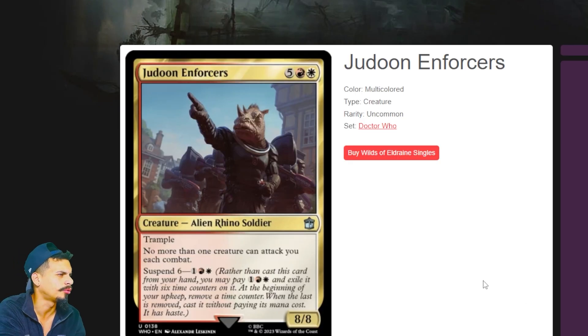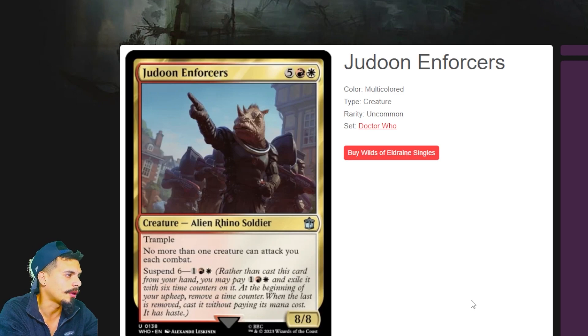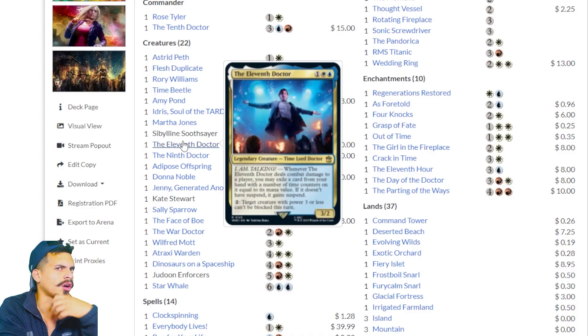Jud Dune Enforcers — trample, no more than one creature can attack you each combat, and it has suspend. I like cards with that general ability. You pay three mana with suspend six, so you'd have to wait six turns unless you reduce its counters. It's an 8/8 with trample, or you can just cast it straight up for seven mana. Any cards that force that reduction of your opponents' ability to attack you, I think are fun and welcome. Those are all the grayed-out cards — now back to the rest.